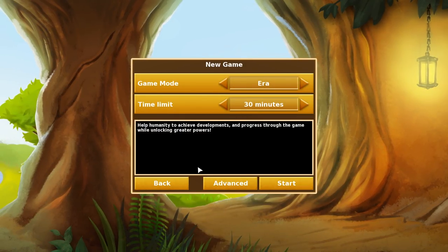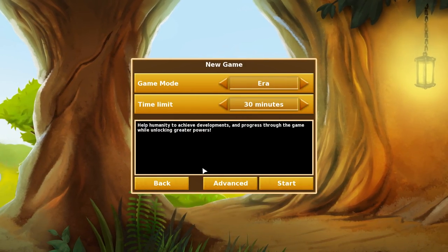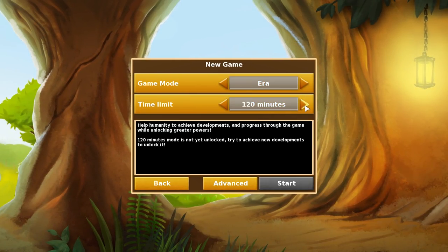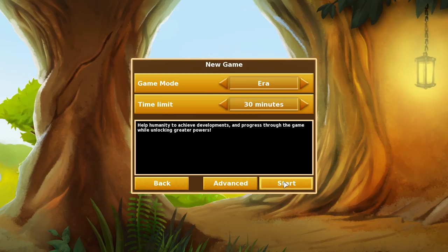Let's go ahead and start a game, and I'll talk about the game while we're in it. Right now, I've reset all of my progress. I used to have a whole bunch of stuff unlocked, but I've reset my progress, so we can only play a 30-minute game for now, and that's fine by me.